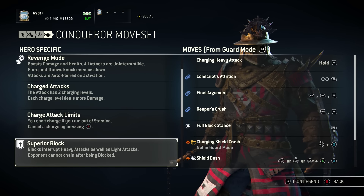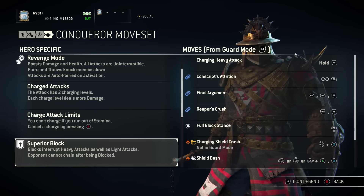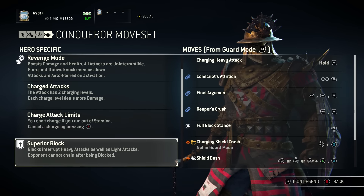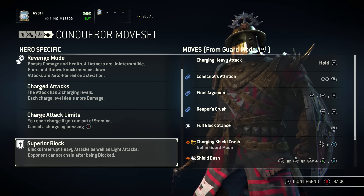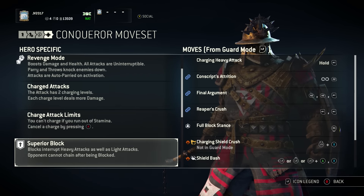Superior block has the Conqueror's blocks interrupting heavy and light attacks, and then the opponent cannot chain after being blocked. This is huge — I think this is one of the most understated things about the Conqueror. This is massive. Once you get one block off, you completely stop an opponent's chain in their tracks. They can't combo, they can't go into whatever kind of move they're trying to take you down with. Remember that blocking is the Conqueror's best friend.